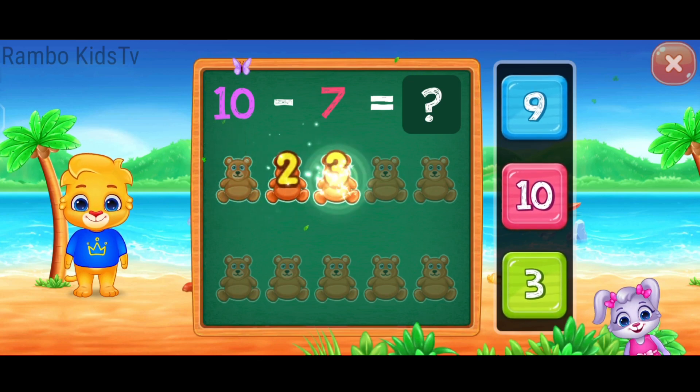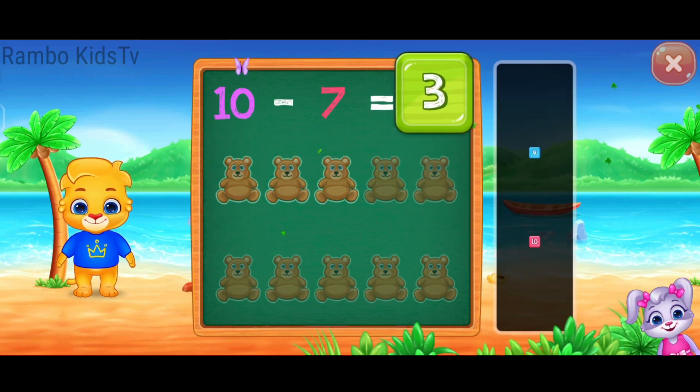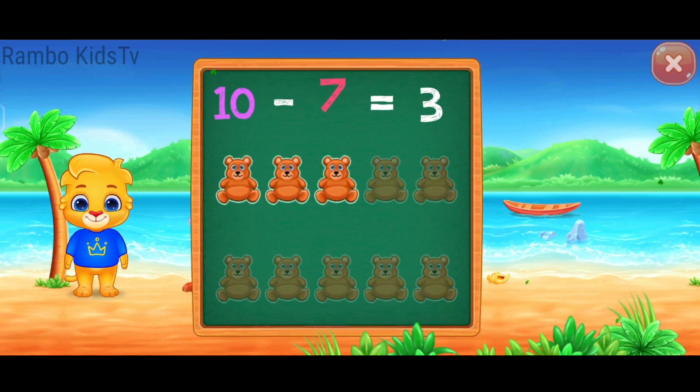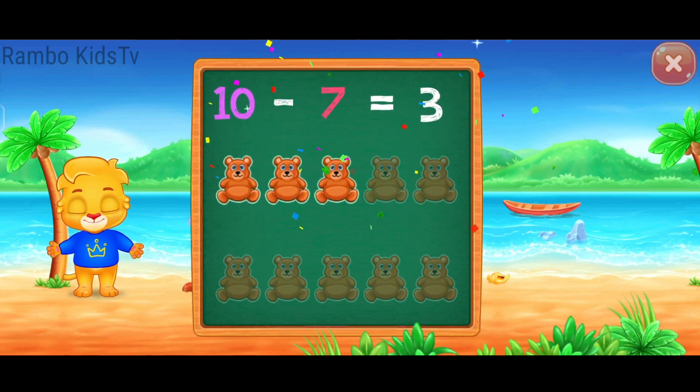One! Two! Three! Woo-hoo! Ten minus seven equals three! Two! Three! Woo-hoo!